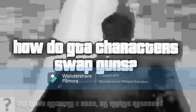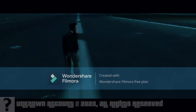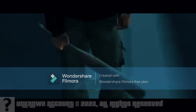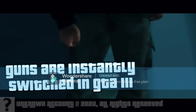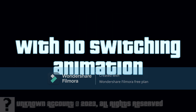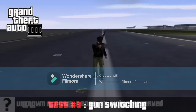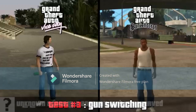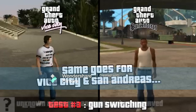How do GTA characters swap guns? Guns are instantly switched in GTA 3 with no switching animation. The same goes for Vice City and San Andreas.